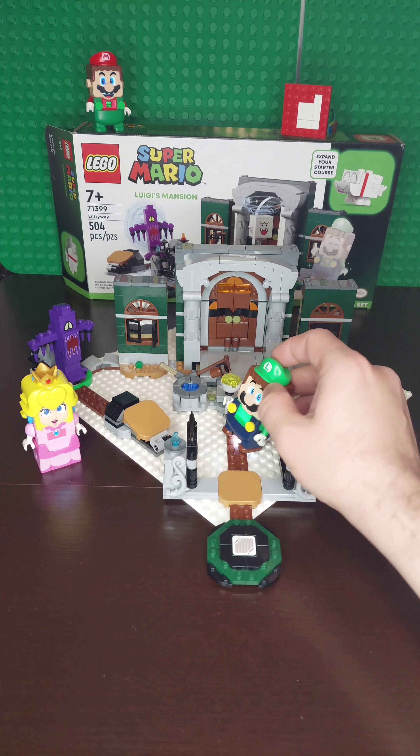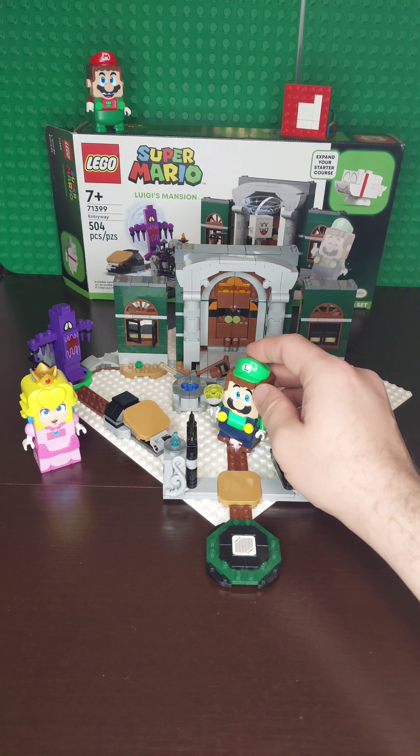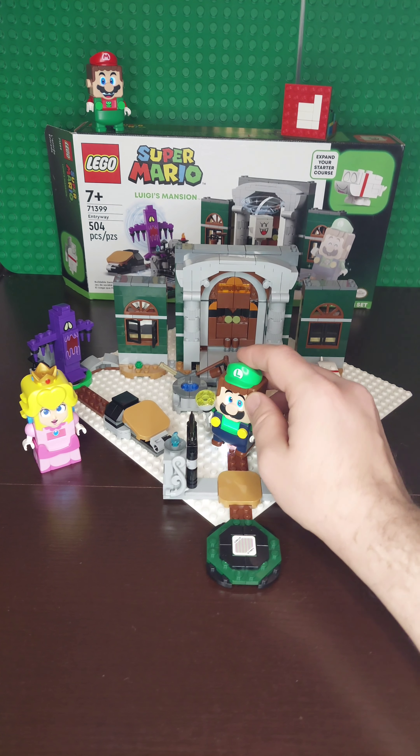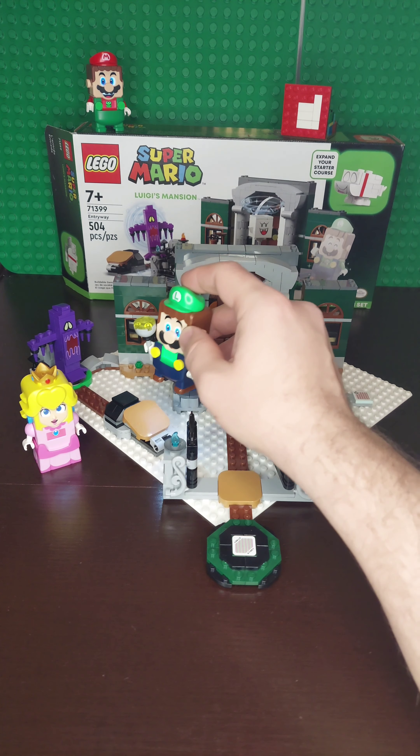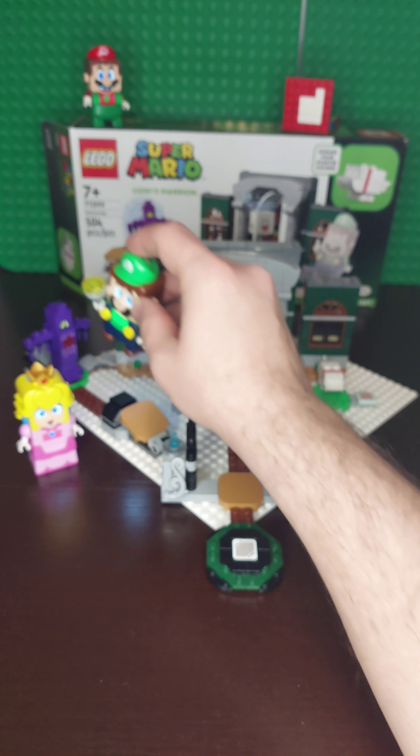We don't have that on Luigi right now, but we might find it and show you. So, a couple of things here. You can use Luigi to hit the buzzy beetle into the purple ghost.